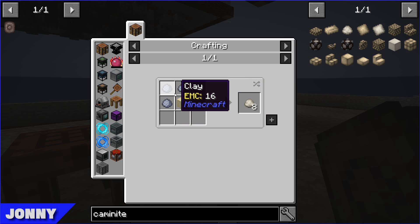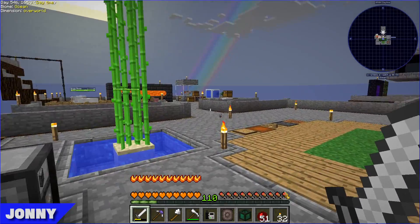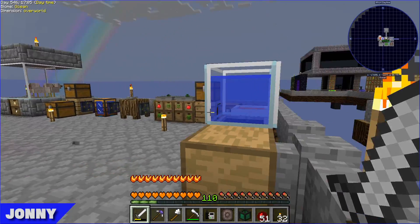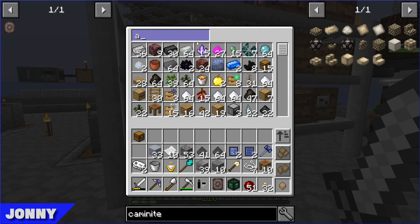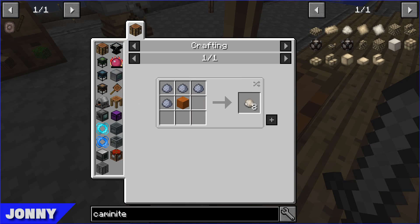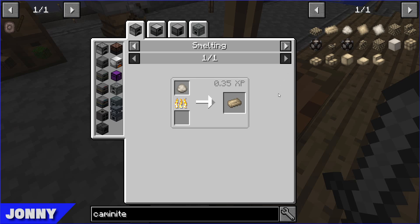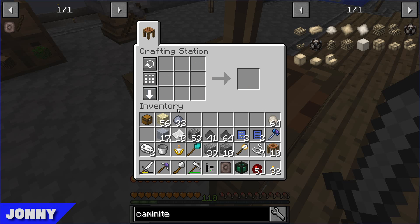Oh, it's just the Kamenite blend stuff we made before. From memory we've set up an automatic clay maker, so there should be a nice big stockpile. For the sand - I believe we are making some? Maybe not, but there's plenty in the storage shelf. I'm going to make a lot of this - actually I'll just make a stack.